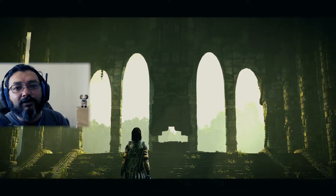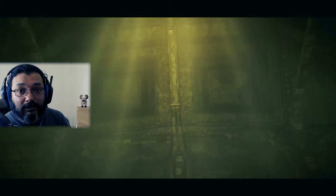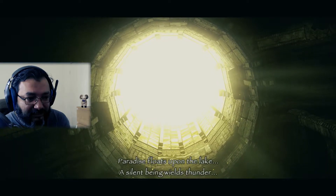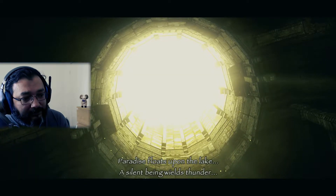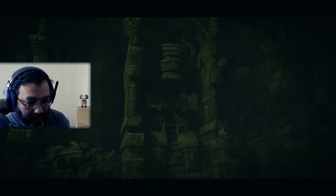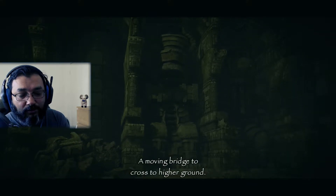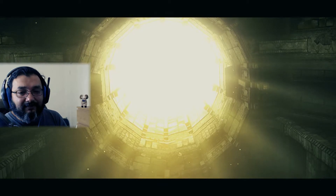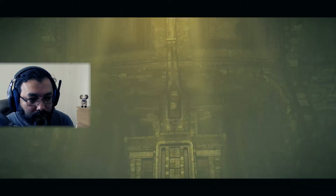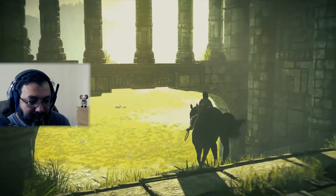Hello and welcome back everyone to the channel, this is Game Changer X and we are playing more Shadow of the Colossus. We are on to the 12th colossus — Pelagia. It floats up on the lake, a silent being that wields thunder, and acts as a moving bridge to cross to high ground. This is the colossus we need to get on top of.